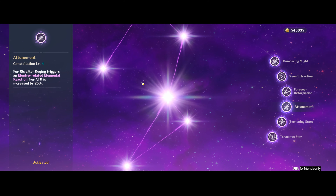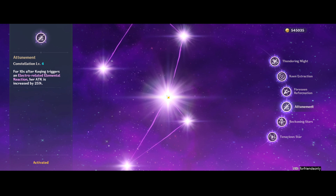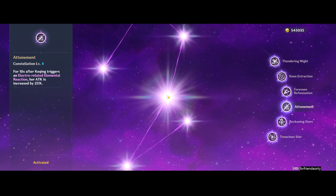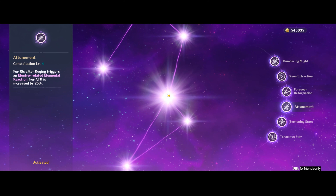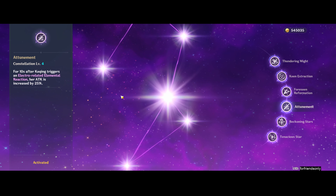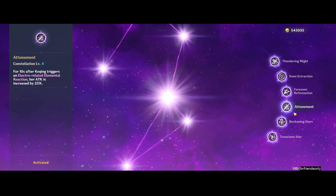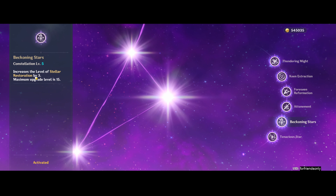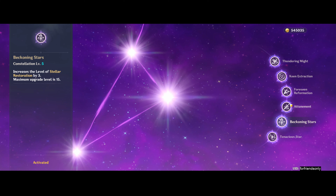Constellation 4 is another interesting one: when she triggers elemental reactions, her attack is increased by 25%. If you have her supported by Mona or Xingqiu, you will trigger Electro-Charged reactions quite consistently, so the extra 25% attack is quite nice to have — C4 is actually worth it. C5 is the same as C3: just three more levels on the skill, which is quite a lot of damage. So I like C3 and C5.